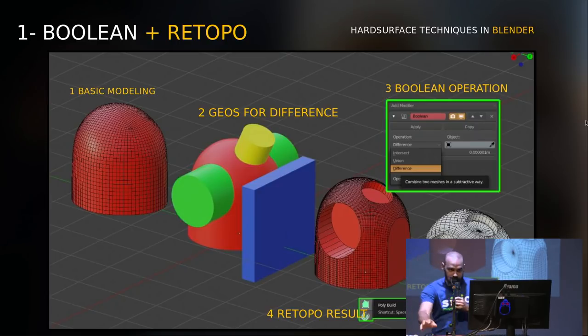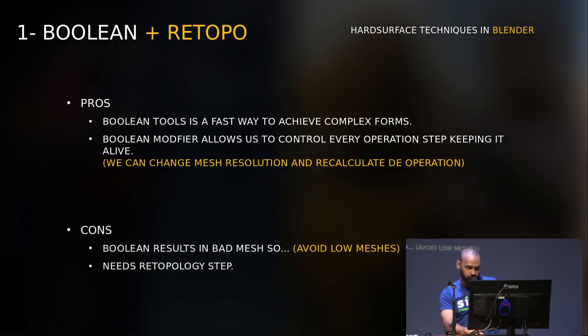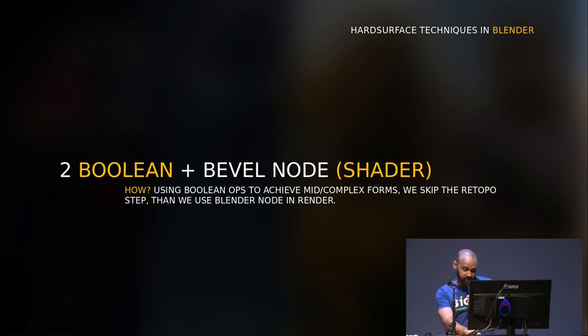We're discussing this because hard surface is useful in many scenarios. You can change the geometry, change the position of the geometry, update the form, then apply and do the retopology. The cons of this technique: booleans result in bad mesh, so avoid low-resolution mesh to get a better result. And of course you need the retopology step, which is a pain for many artists.